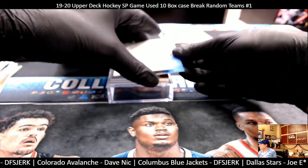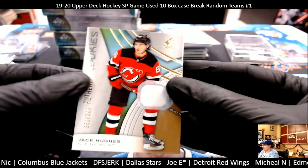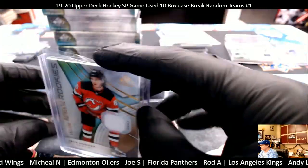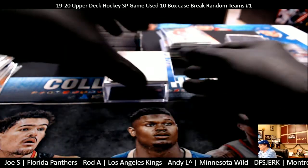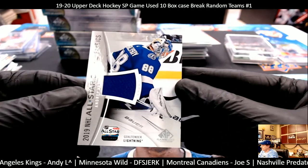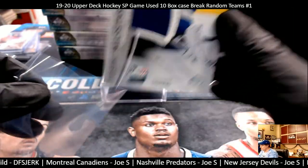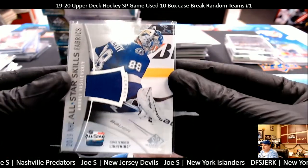I'm going to hold this one off because there's an autograph coming — Jack Hughes, 581 out of 599, New Jersey Devils — Joe S, congratulations! Next card is an All-Star Fabrics card, Andrei Vasilevskiy, Tampa Bay Lightning — DFS, a relic card. Nice looking card — cool looking cars, man. Very nice product this year, I really like it.